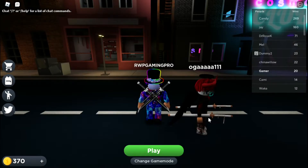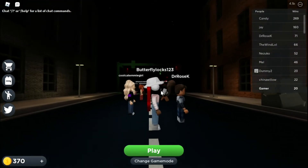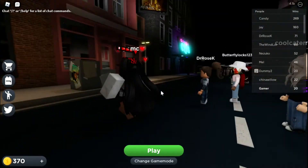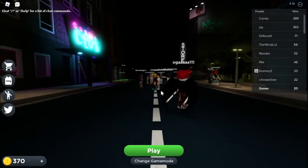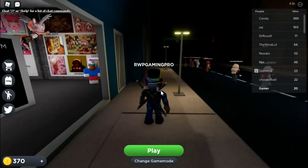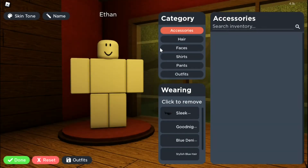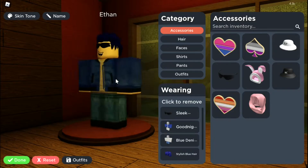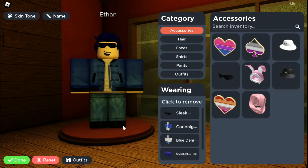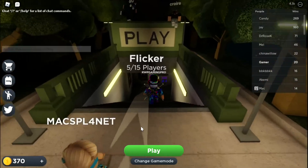I'm in the game now — that took a few minutes but now we know how this game works. I have played this game before. You can customize your character in any way — my character's name is Ethan. Alright, you know how the game works, let's just play!